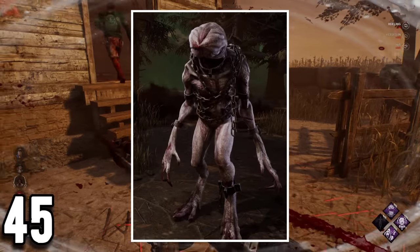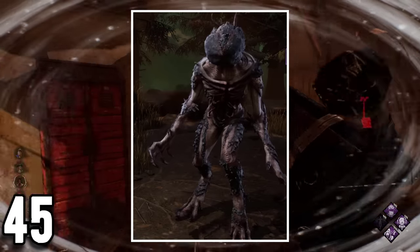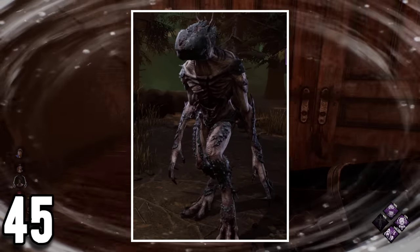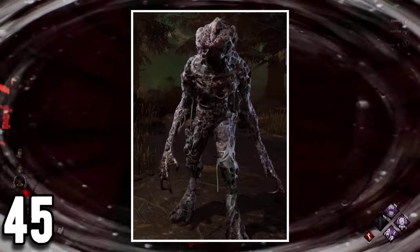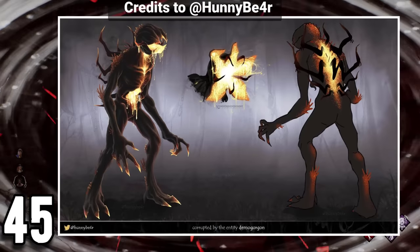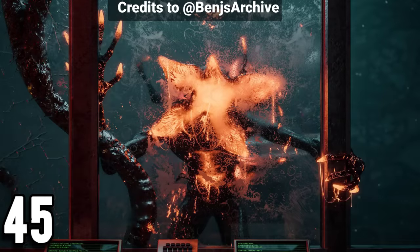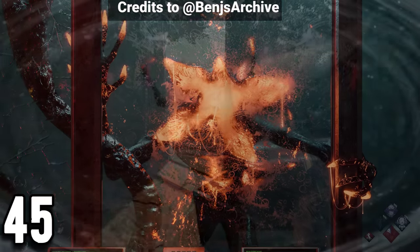The Chained Demogorgon skin is based on the events of Stranger Things itself, but the rest of the Demogorgon outfits — the Geomutation one and the Twisted Demogorgon — are both creations of the fog. This means that Demogorgon would have gotten a Blighted cosmetic if it had stayed long enough in Dead by Daylight.